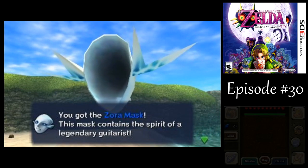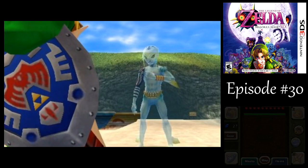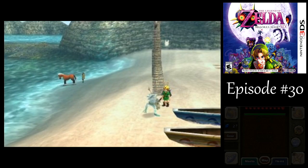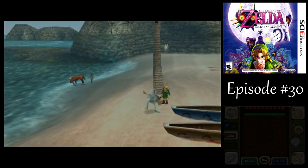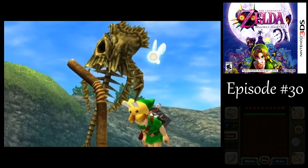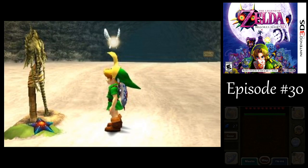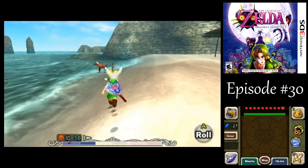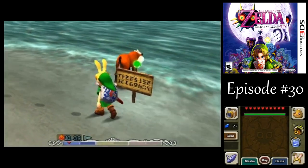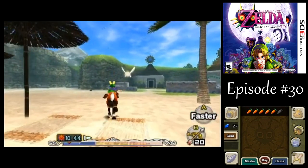The Zora Mask lets you go through water a lot faster than you could swim without it, and there are a lot of other uses for it too. Maybe they'll confuse me for you, just like everyone else whenever I wear one of those masks. The sign's back — it was exactly that. We're done with our business there.